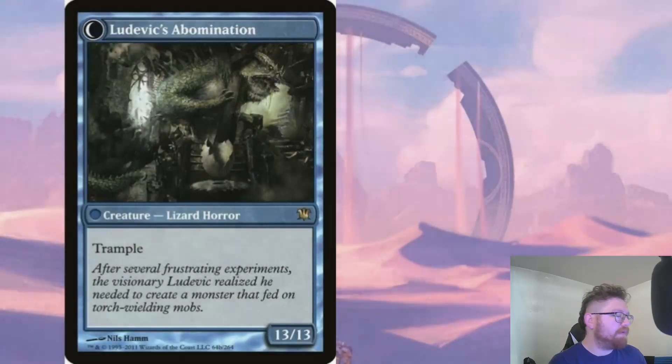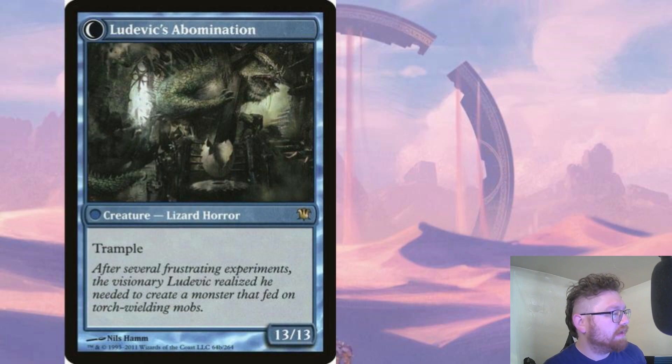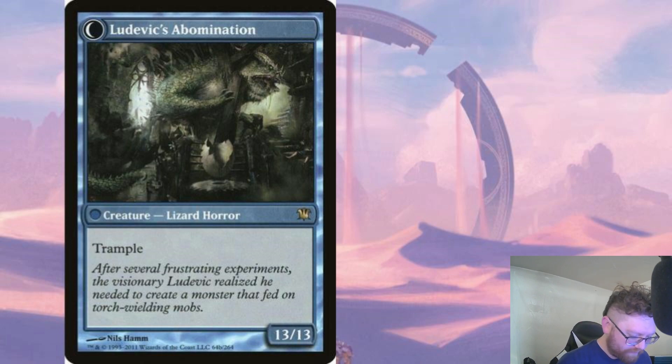A card I thought was fun with Half Dane: I went for the strongest non-legendary legal card in the Commander format that Half Dane could copy stats from. That's Ludovic's Abomination — the flip side of Ludovic's Test Subject — which would make Half Dane a 13/13.